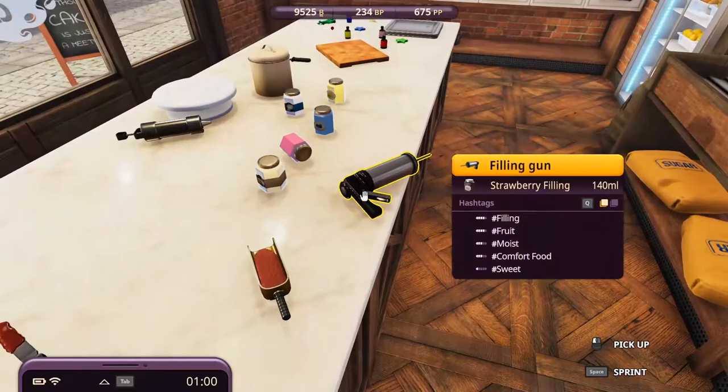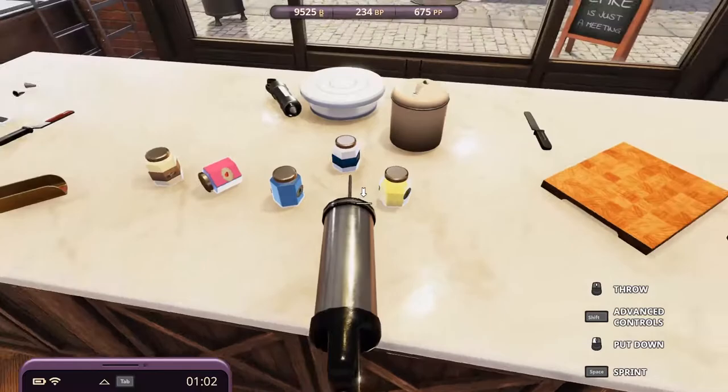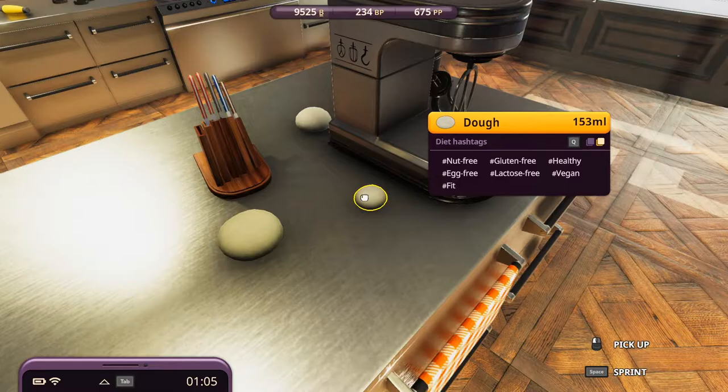Strawberry filling - filling gun, okay it's empty. Lime curd - there's 450 left. We will make it, I think it will be cool. This dough is sweet and smooth but not lemony. Where's the lemon? I added lemon juice there.